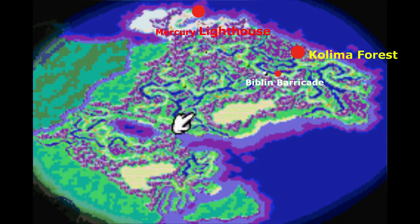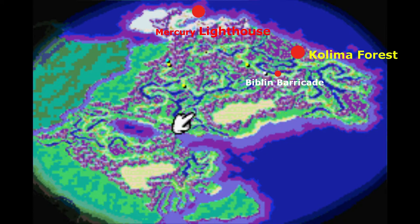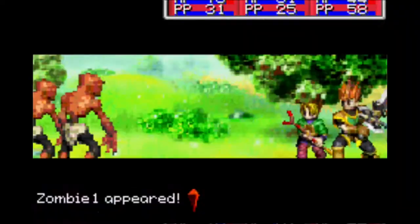At this point we have two choices: go north to Mercury Lighthouse, or go east to Kolima. The reason I chose to do the less common route first — Mercury Lighthouse — is because to get to Kolima you must pass Bilibin Barricade, which requires Move each time you go through. So if we went to Kolima first, we'd go through Bilibin Barricade, do the trek, go north, and then go through Bilibin Barricade again. So going north saves one psynergy.